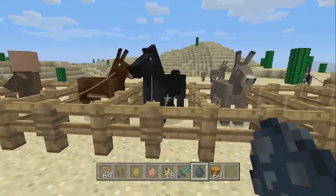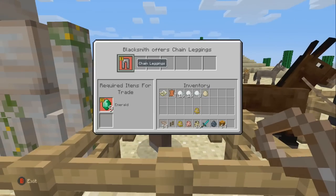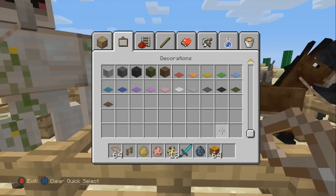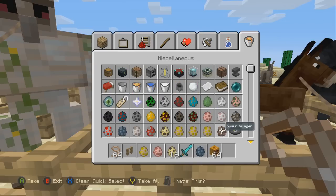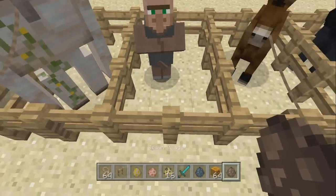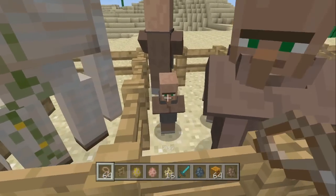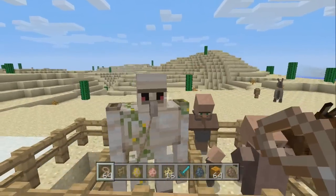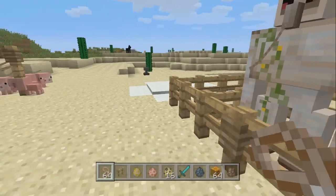I demonstrate the regular horses and donkeys and mules here. You cannot lead a villager — of course they just want to trade with you. Even a little child, you can't attach them to a lead unfortunately — this is not child abuse over here, we don't want that. But what's cool is you can also get iron golems and attach them to a lead, as I demonstrate here.